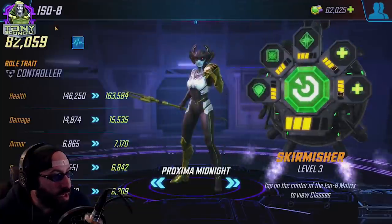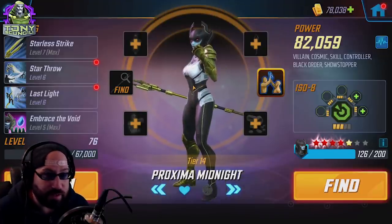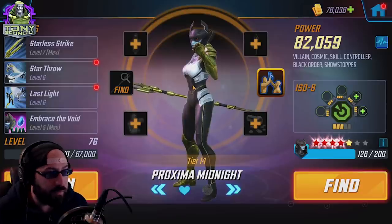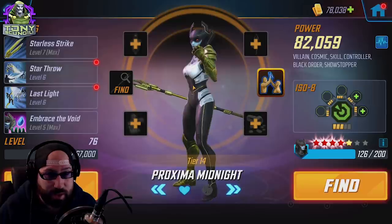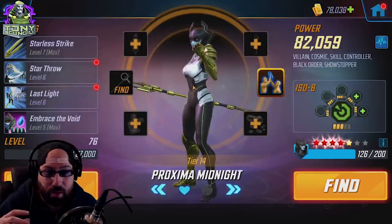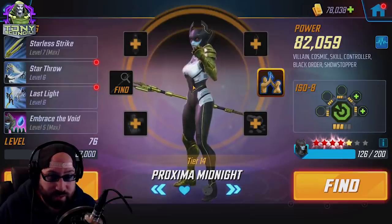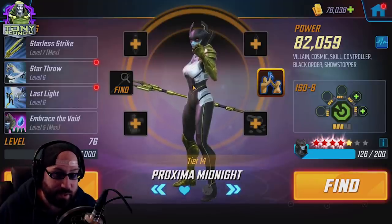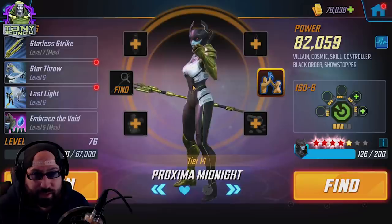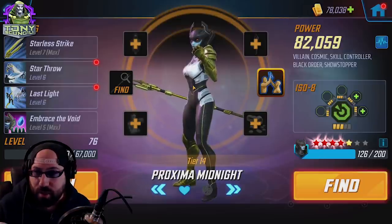Proxima Midnight is another character that can have almost any ISO-8. She's among the fastest characters but has a very weak health pool, so Healer is not great or optimal on her. The team also doesn't need that much sustainability. Fortifier is a good option — she is relatively squishy especially at lower investment. If you've fought Black Order in war, a key strategy is sending in team one to just kill Proxima and maybe Corvus Glaive, then the second round is significantly easier against a non-empowered Thanos, Maw, and Cull.